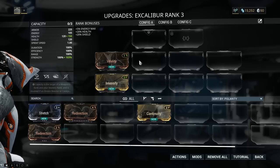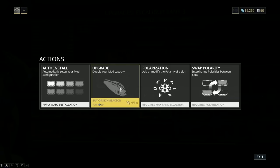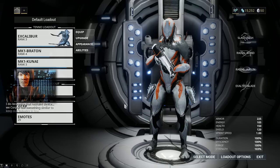You can double the amount of capacity points, therefore your Warframe's strength, by fitting an Orokin Reactor. You'll be able to earn these in-game for free, but if you've got the money and want it straight away, you can buy it with Plat. Polarisation and swap polarity are to do with adding more symbols to empty spaces and moving them around, but you can't use them now.